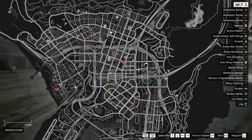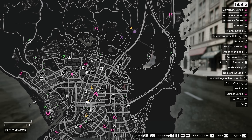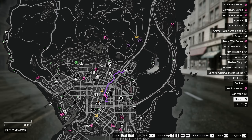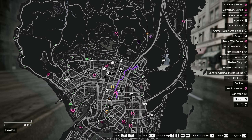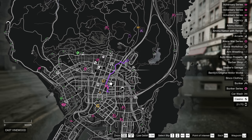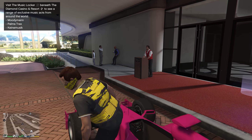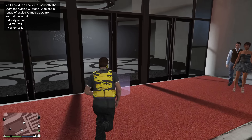The first thing you want to do is make your way over to the Diamond Casino. If you don't know where it is, it's going to have a diamond-shaped logo and it's going to be on the northeast side of Los Santos. So go ahead and go there now, then make your way inside.